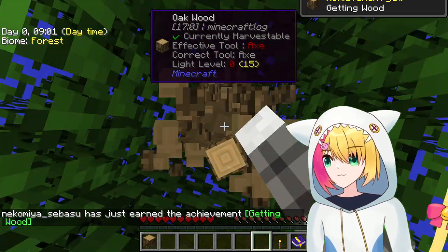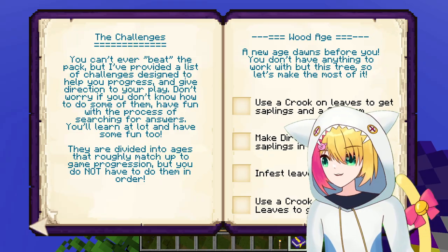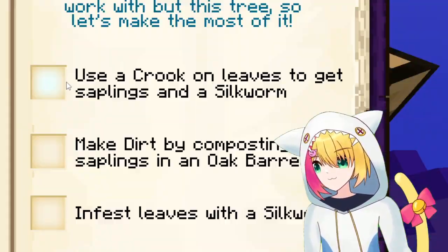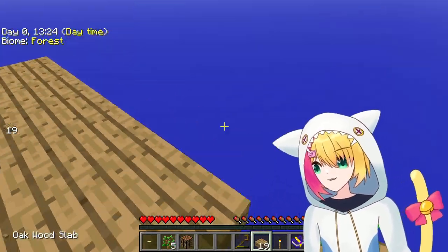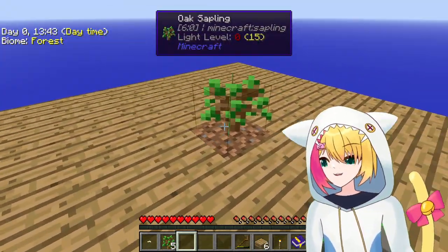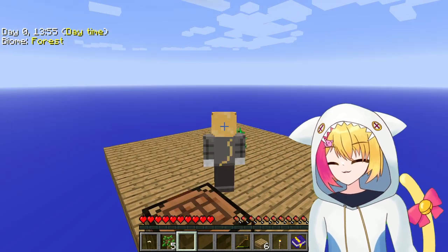I started out by mining my starting tree and creating a small platform to catch the saplings. The first quest was to break leaves with a crook to get a silkworm, which I did almost immediately on the next tree that grew. This modpack has a feature where you can spam shift to speed up sapling growth.